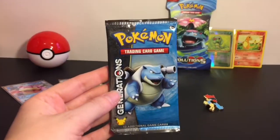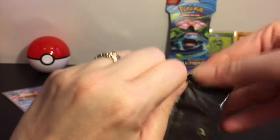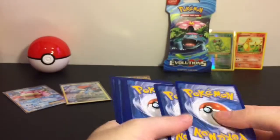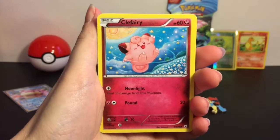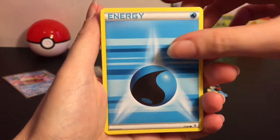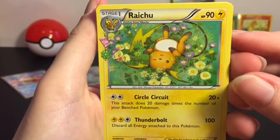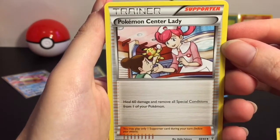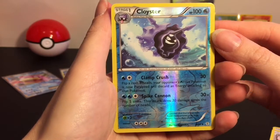We'll do the Blastoise pack first and then rotate back. First up we have cute little Clefairy - I like the artwork, that's awesome - Diglett, Water type energy, Magikarp, Epic Splash. This is pretty, I really like the field of flowers, very cool. Graveler, Pokemon Center Lady - oh that's awesome, I love the little Pikachu plush.